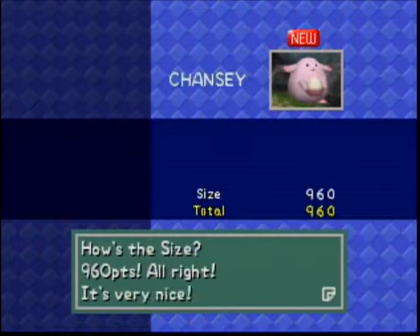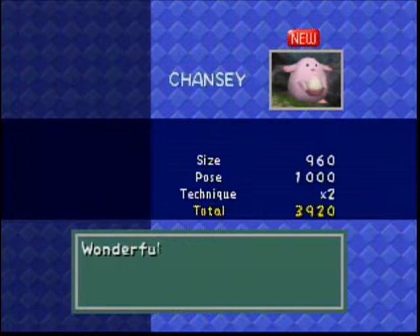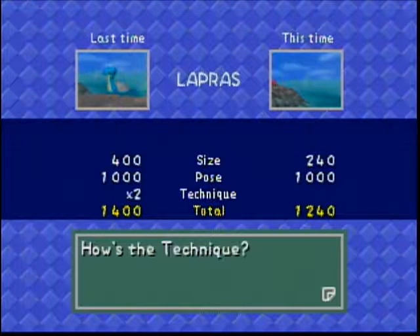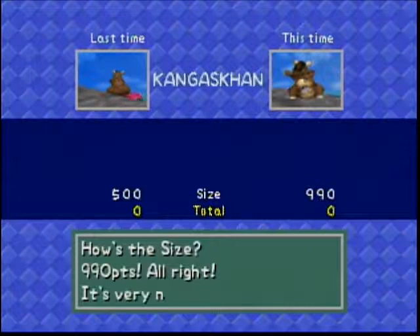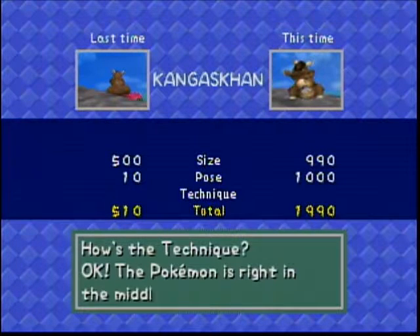And a Chansey - how beautiful! I should've made it flip its egg, but it's still fine for what it is. That size kinda sucks but it's relaxed, so at least you got that going for it. Oh hey, Kangaskhan! Great size, and it's an angry shot - the angry shot is pretty damn cool! Well done. So I'll take that one!